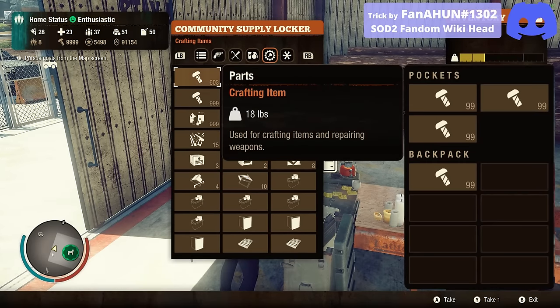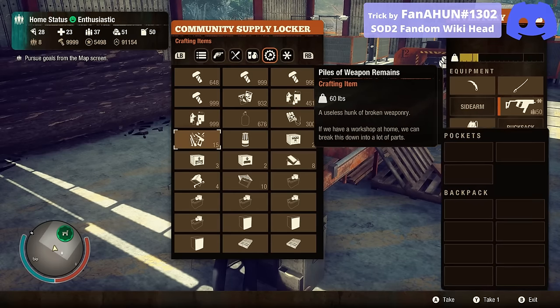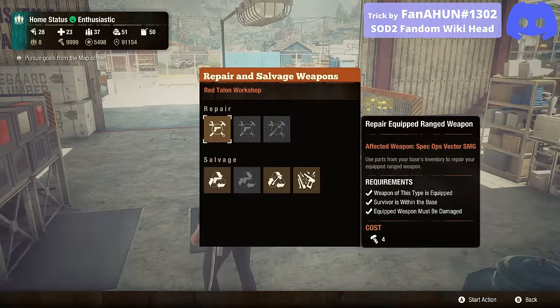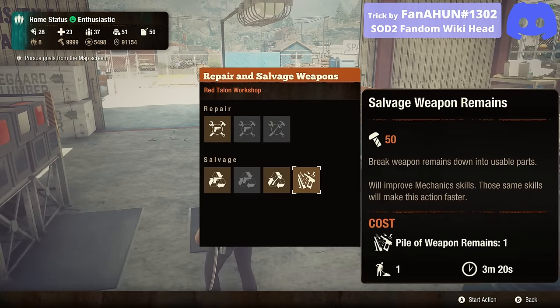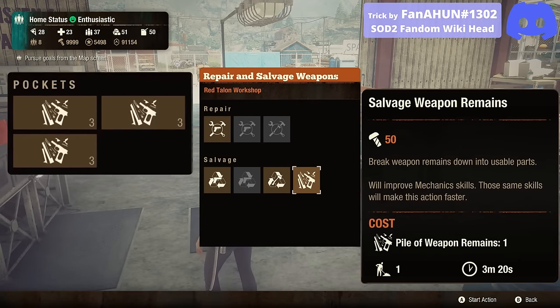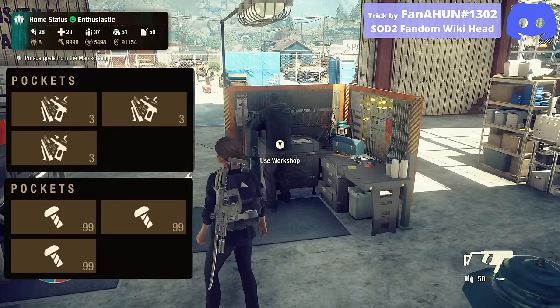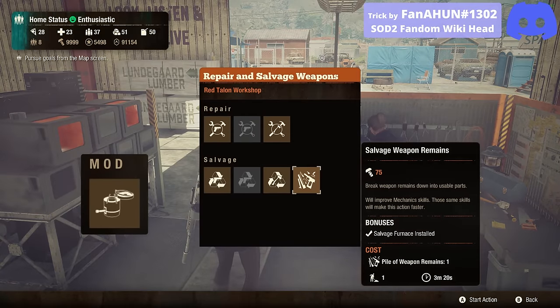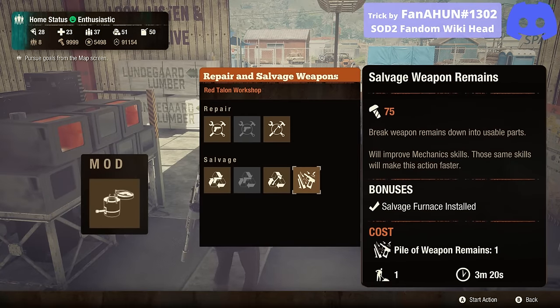Tip 36: If you bring parts to your next community via legacy members, fill them with piles of weapon remains instead of parts if you have them. Each pile of weapon remains can produce 50 parts and you can carry three of them in each slot — a total of 150 parts per slot compared to 99 parts per slot. And if you have a salvage furnace facility mod, each pile of weapon remains will produce 75 parts, so a total of 225 parts per slot.